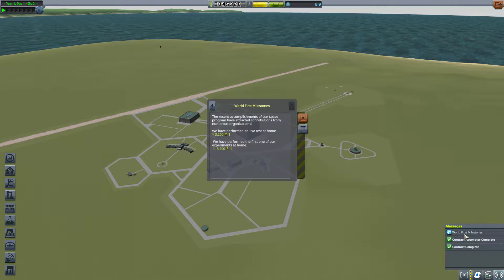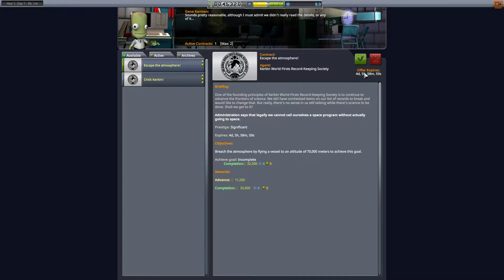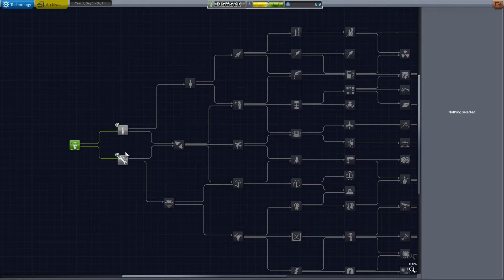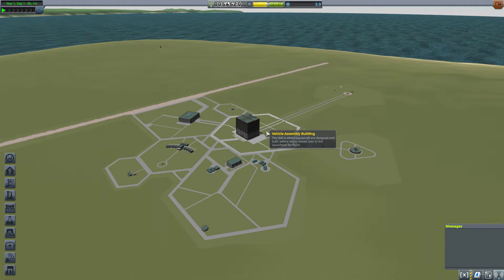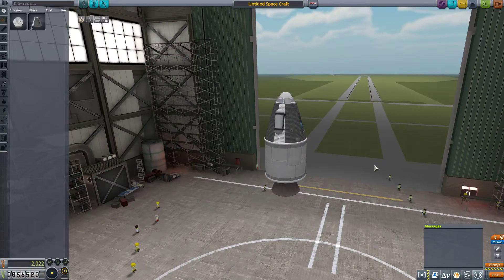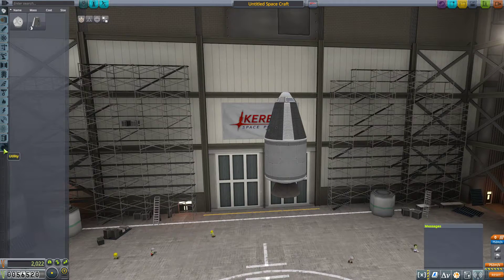And we made some money with world firsts, and contract parameters are complete. We can escape the atmosphere, which we're going to do eventually, but not immediately. I'm going to go ahead and grab Engineering 101 right away for the thermometer. I've done this intro a million times and I have a reasonably efficient path through, but once we start launching, things will slow down, to be sure.